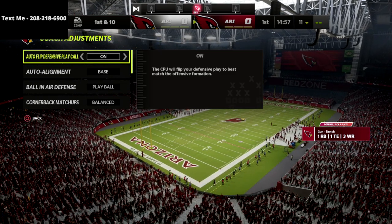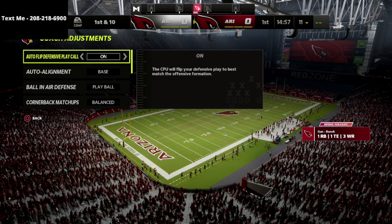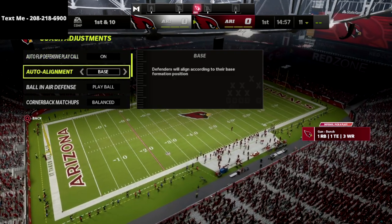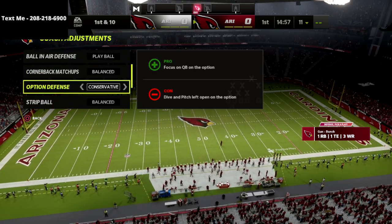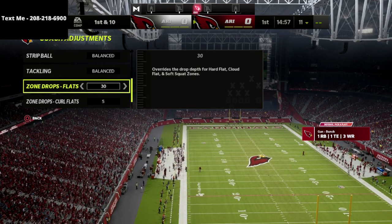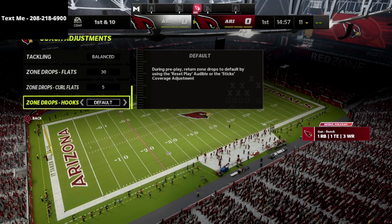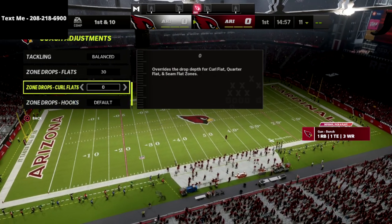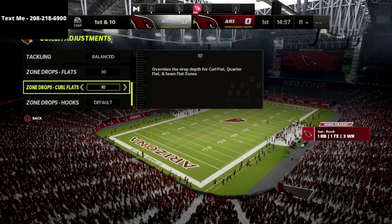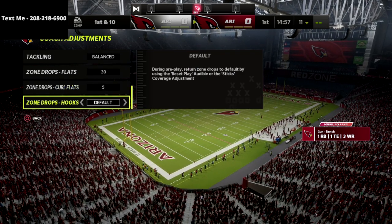Unless I'm playing bunch — U-trips is similar in that regard — but things like trips tight end I like to turn auto flip off. Auto alignment is set to base align, ball near defense is to play ball, option defense is on conservative. The really important part: flats are going to be on 30, curl flats on five, and hooks on default. If they're really throwing to the flats you could bump down to zero; if they're running flood or out routes bump up to ten, but five is a great middle ground.